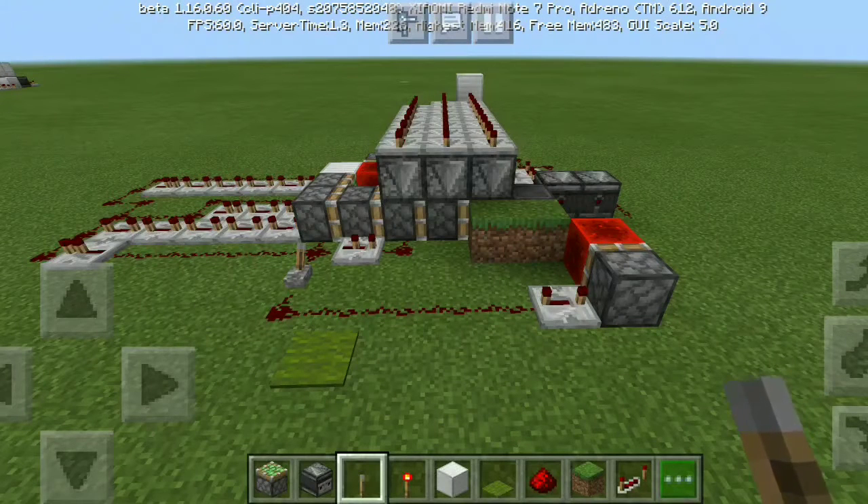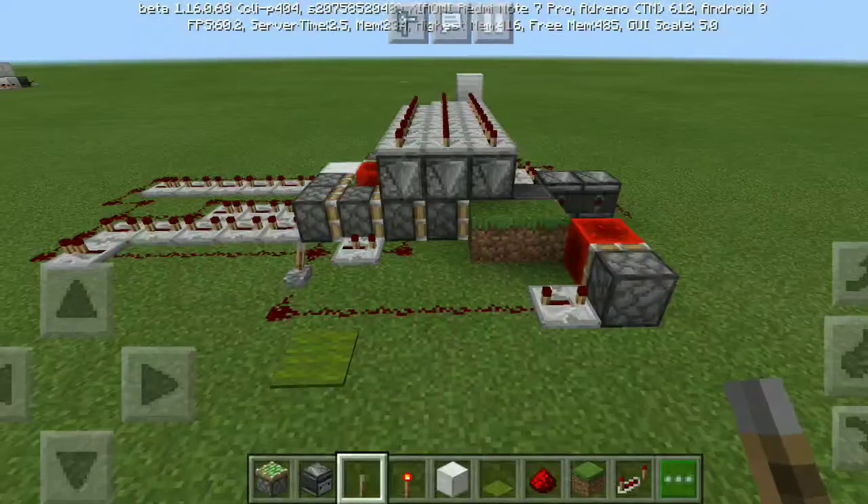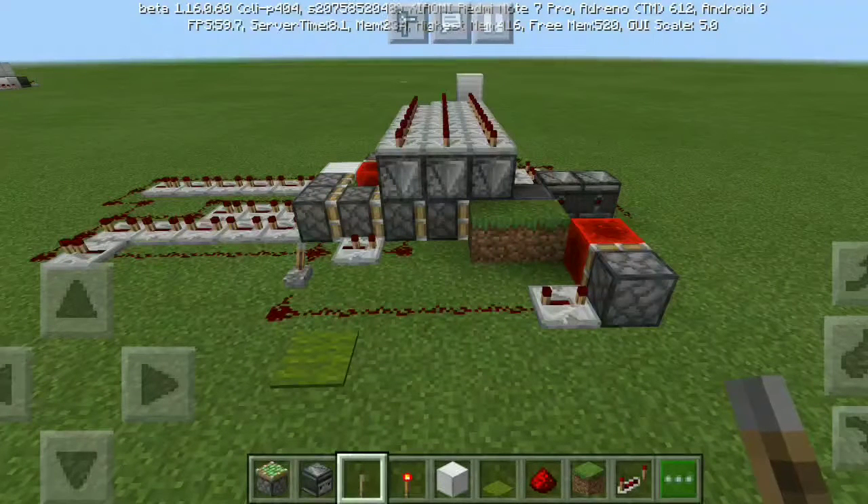Welcome back guys to another redstone build video. Today I am in front of my previous design of the quintuple piston extender for the horizontal design. This design has been updated and improved 10,000 times by me — seriously. I made it a lot faster and the crashy retraction is no more. Now we use perfect retraction which retracts the piston block one by one, pew pew pew.